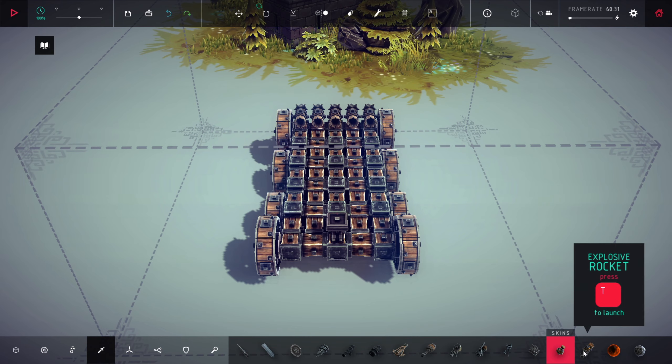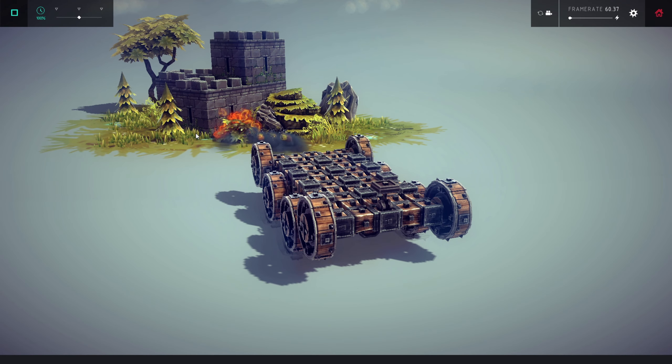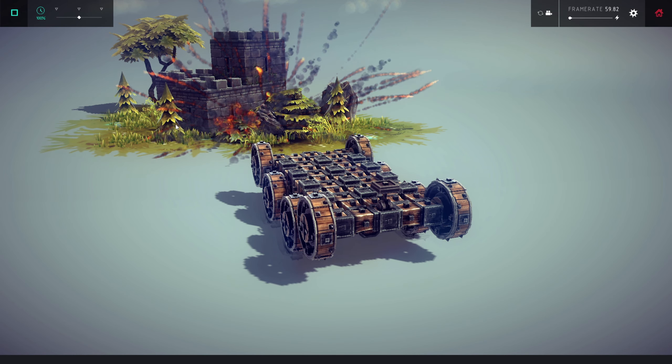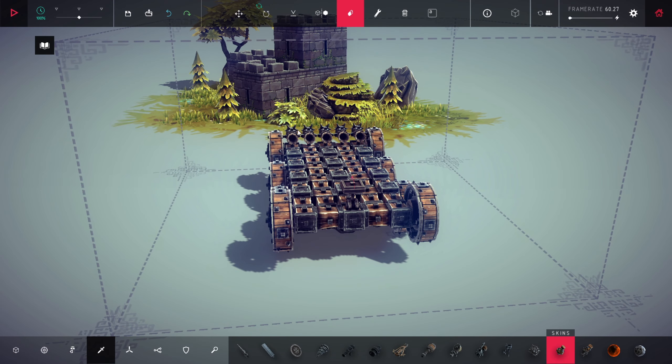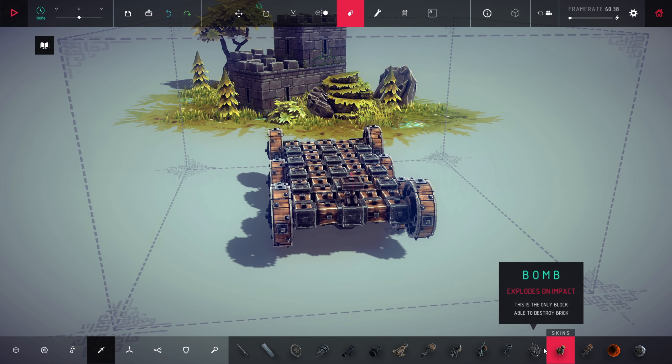Let's shoot some rockets at it. Wow, that doesn't do anything. Okay, probably rockets are too weak. I know I can improve the stuff — the explosive charge or whatever. But I think I really need a bigger explosive.